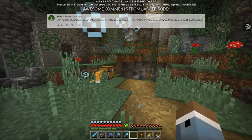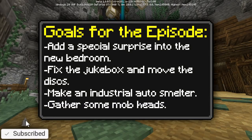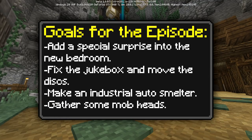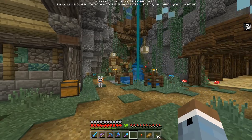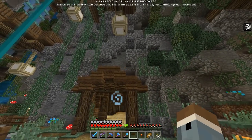I have a whole bunch of stuff I want to do — why don't we check out the to-do list. I want to make a modification to the bedroom involving water, fix the jukebox area and move the discs into my bedroom, make an industrial smelter today, and also get some mob heads to decorate with — add some flavor to the rooms. Today has the potential to be a pretty cool episode with a little building and a little combat.